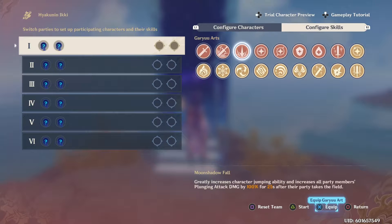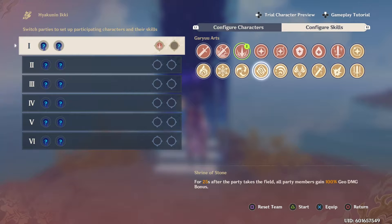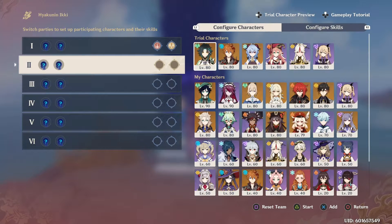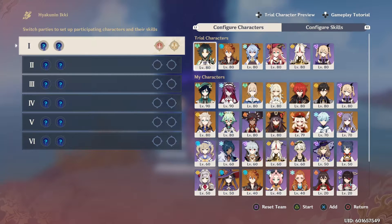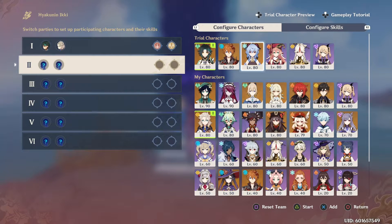As you pick your two-man teams, you have to think about the two Guard Arts you get that can increase your team's damage in the best way possible. For my first team I chose plunging attack damage and Anemo damage so that I could use Xiao. I paired him with Albedo because Albedo has a constellation that increases plunging attack damage — I don't have that constellation, but in theory that would be the right idea.